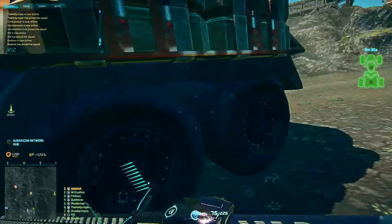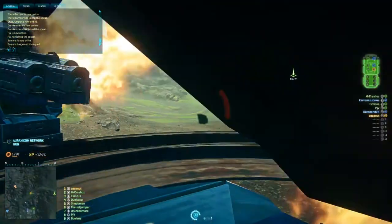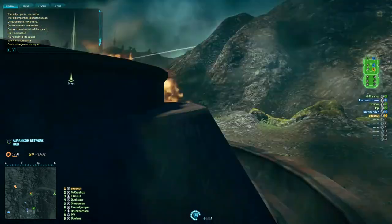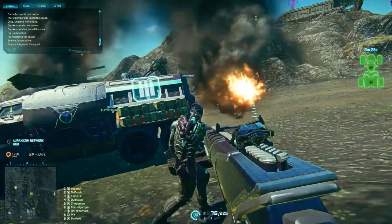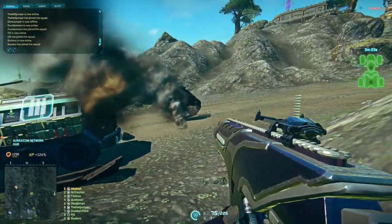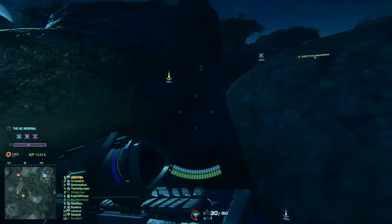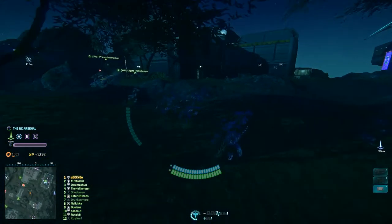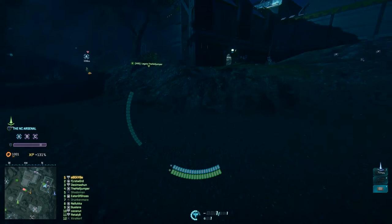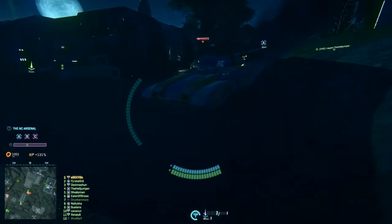Welcome to this video where I will be showing a fight at NC Arsenal on Amerish. The fight will be between the Vanu Sovereignty, who are currently holding NC Arsenal, and the NC who are trying to capture it. When we drop on the base it's mostly undefended and being attacked by a light force of inexperienced enemies coming in mostly in light vehicles such as Lightnings and Harassers.